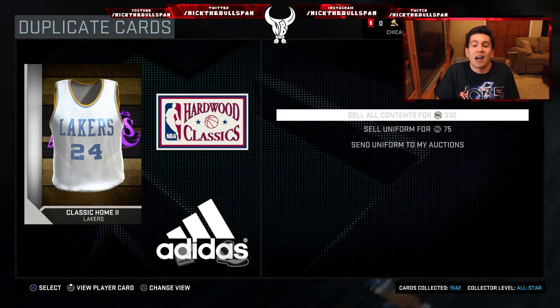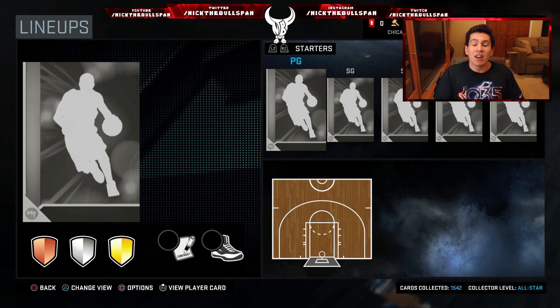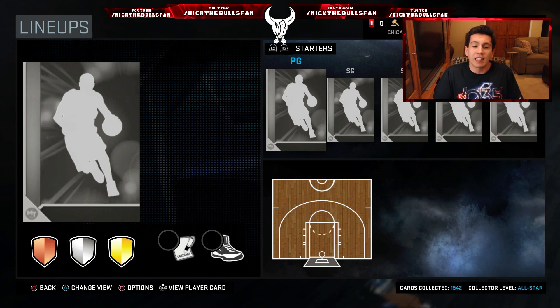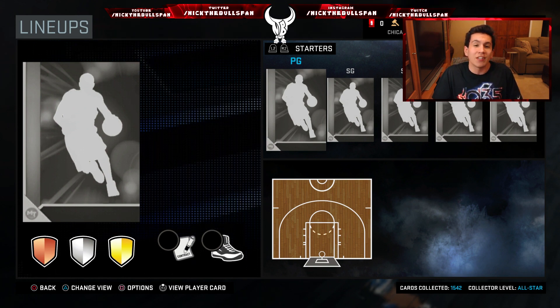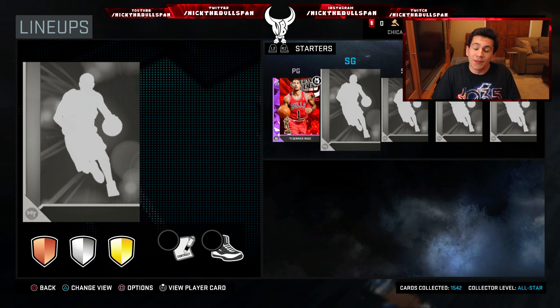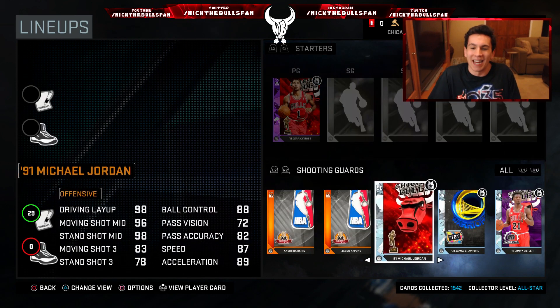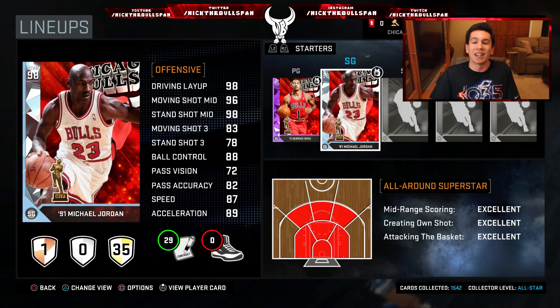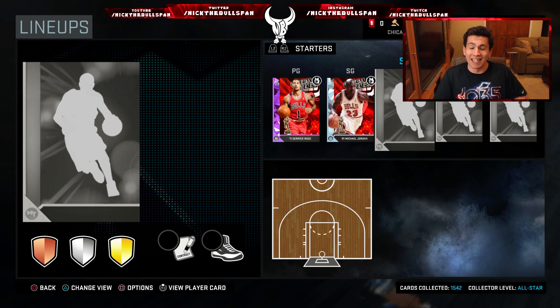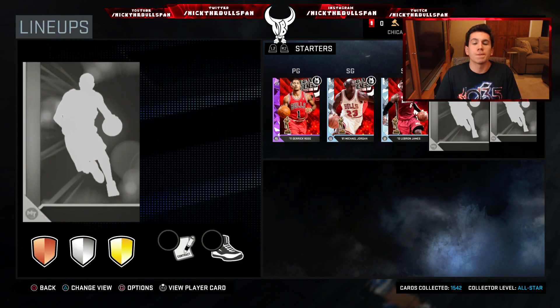Let's do this — it's what you've been waiting for: the new lineup. Starting at point guard, a player very near and dear to my heart — one of my favorite seasons of watching basketball just because he was so dominant. You guys know who it is already: MVP Derrick Rose. At shooting guard, another player near and dear to my heart, known as the greatest player of all time — yes, I did pick up Diamond Michael Jordan as my new starting shooting guard.